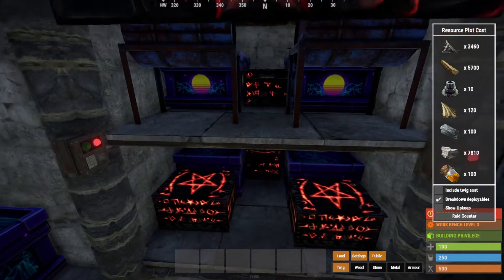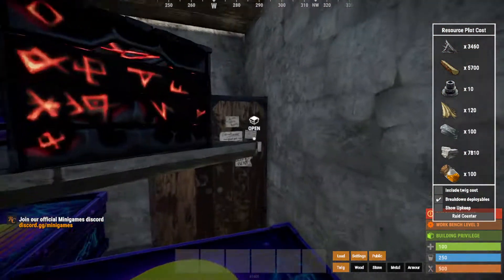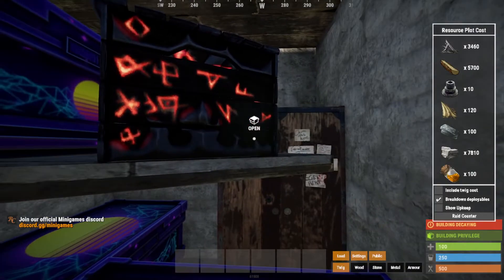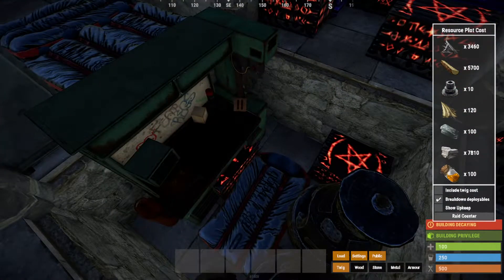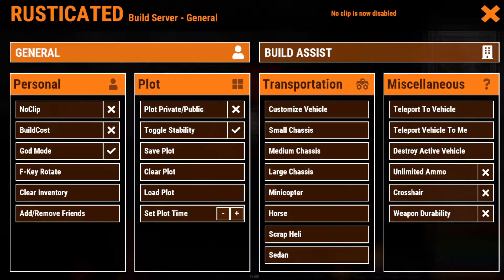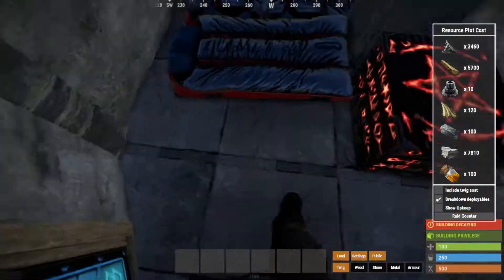It has lots of storage and a lot of doors, so raiders can't get in that easily. This is the upkeep for the base, this is the amount of materials it takes to make, and don't worry — this workbench in the middle is easily able to be jumped over without any problem.